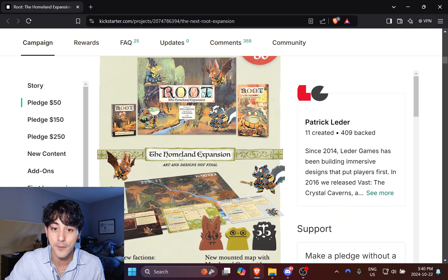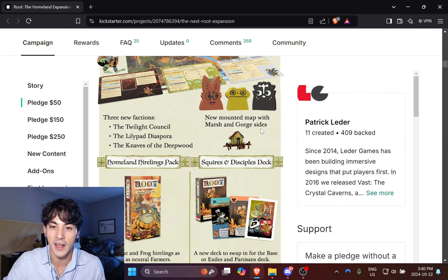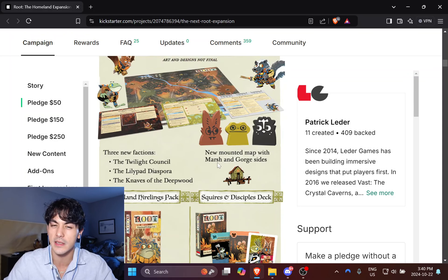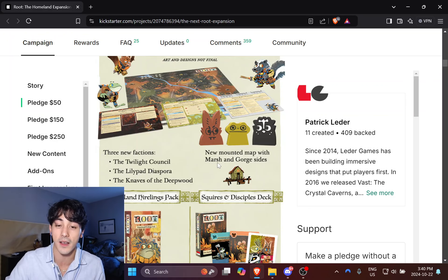We're also getting a new double-sided map. One of them is the Gorge map, which is a sort of redesign of Sam Smith's — Lord of the Boards — Gorge map that he designed a couple of years back, which I have actually played on. It's really, really good — shout out to Sam, it's a really well-made, probably one of the better fan maps I've seen. And then there's the Marsh map, which is based off a Patrick Leader fan map.